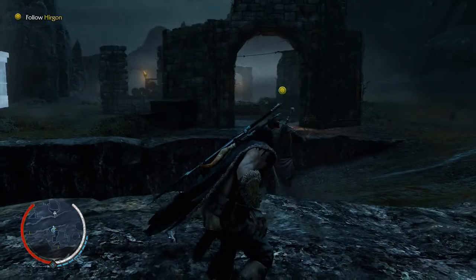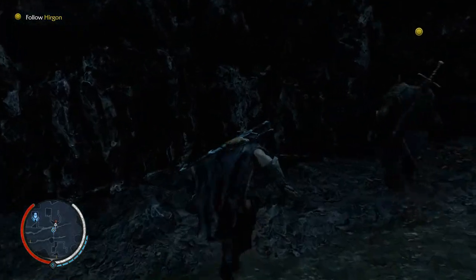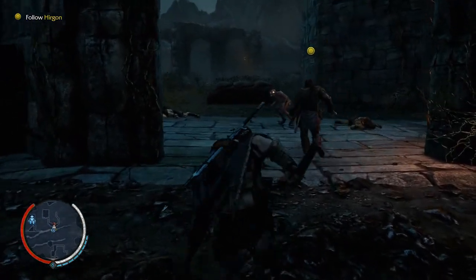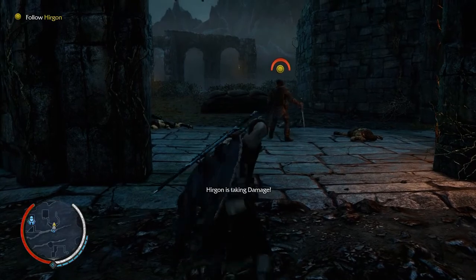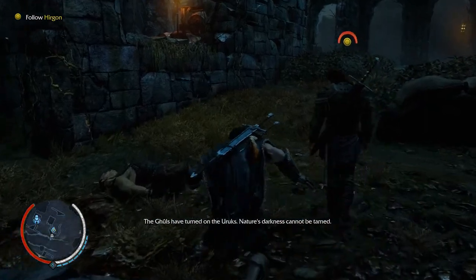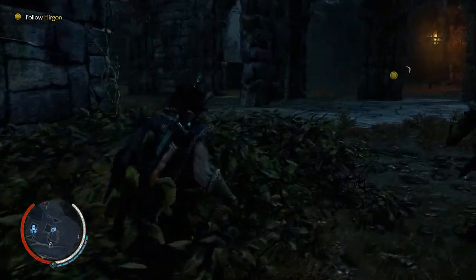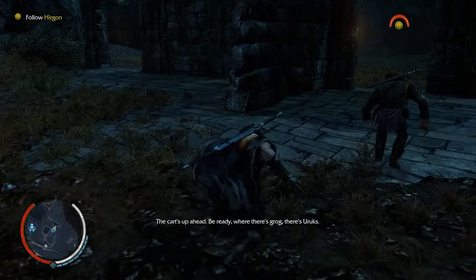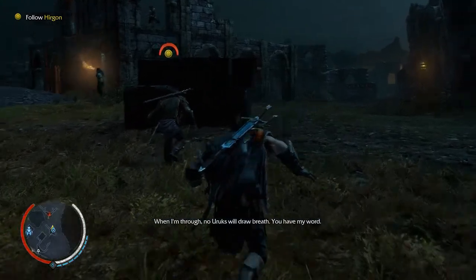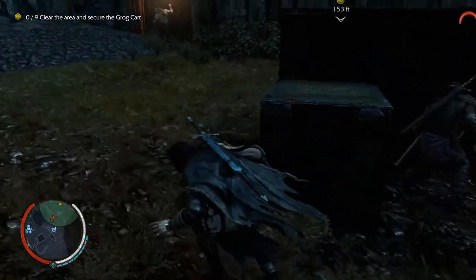Forgive Eren's words — her heart is with our people. The slaves you helped us free know where the Dark Lord's Monument is most vulnerable, and we will strike there. We'll need to steal a cart of grog from the Uruk — it will make quite the trigger for the blasting powder. Let's move. Follow Hirgon — my favorite type of mission. Follow the NPC because they won't tell you where to go, so you have to do everything at their pace. The cart's up ahead. Be ready — where there's grog, there's Uruks. Clear the area and secure the grog cart. That sounds easy enough.